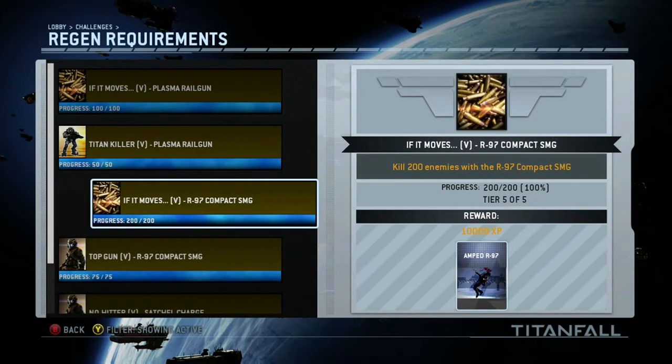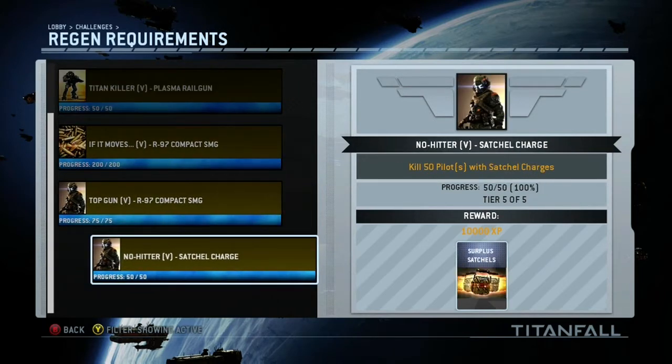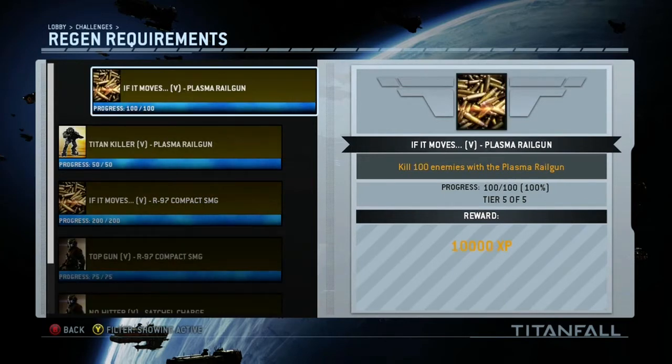On the Titan side we have the Plasma Railgun. It has 100 kills of shooting anything — pilots, specters, grunts, whatever. And 50 kills on Titans, and of course that is the last shots dooming the Titan.